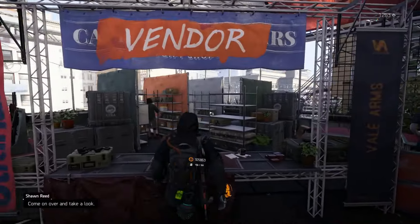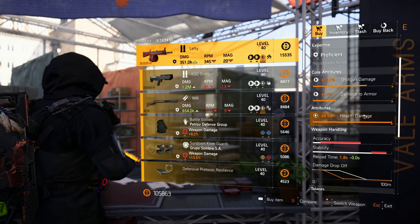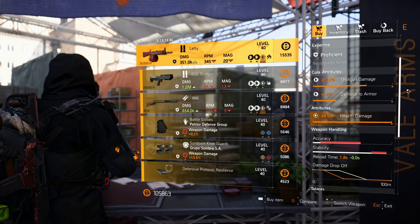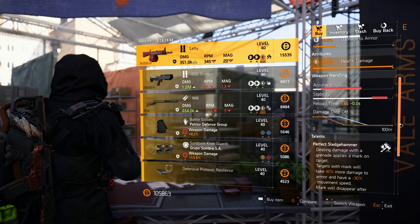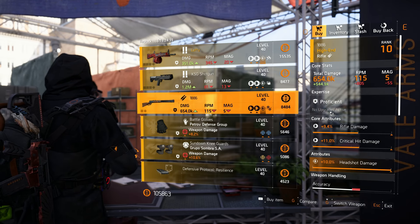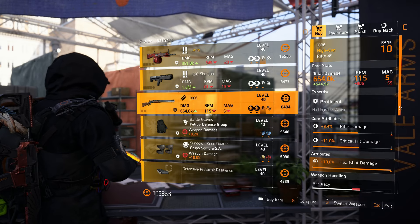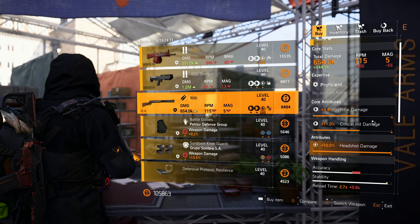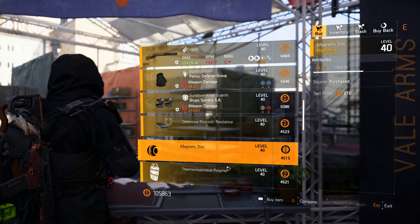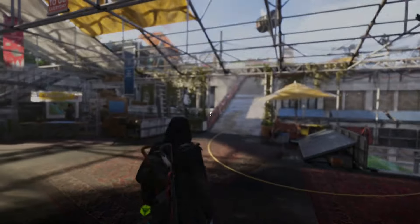We're headed to the theater vendor. Right here they have the Lefty — a shotgun with maxed out health damage. If you need that health damage roll for your shotgun library, grab that one. It also comes with Perfect Sledgehammer. There's also another rifle with maxed out headshot damage — not a bad week for max rolls for your library.